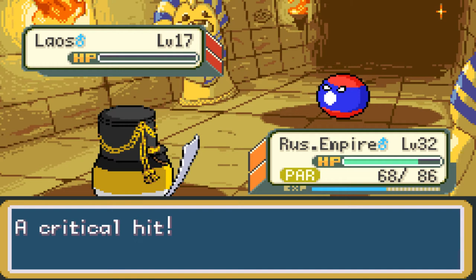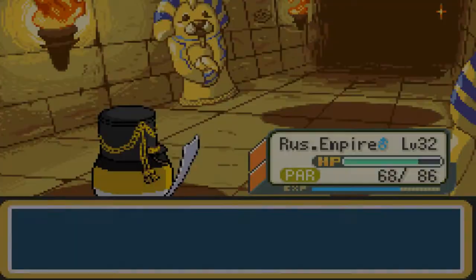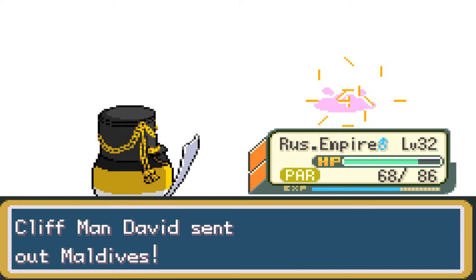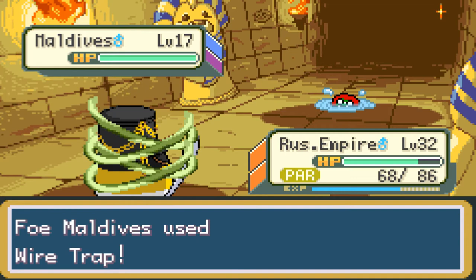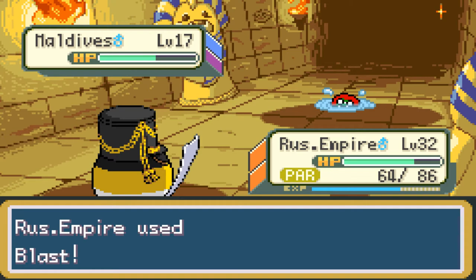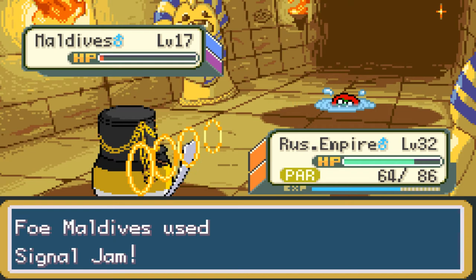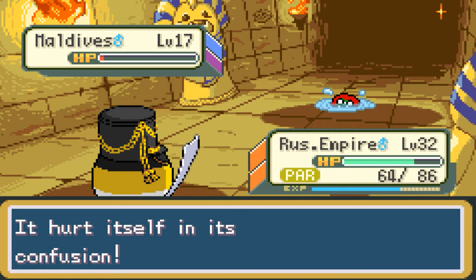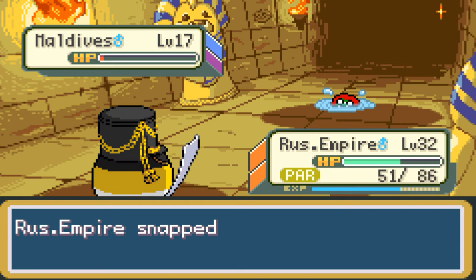Now they're sending out Modives — level 17, Water Poison type. Use Blast — hope that does some damage. They use Wire Trap — great, that's a problem. Russian Empire is paralyzed; it can't move. Use Blast — they got nearly one shot. Modives used Signal Jam and missed. They're still paralyzed. Use Blast — Signal Jam once more confused the Russian Empire. Now we're getting hit with two status effects: confused and paralyzed. It hurt itself in its confusion, doing about 10 damage. Modives used Wire Trap again. We snapped out of confusion. Blast is going to take out Modives. We got 382 EXP points for Russian Empire. Cliff Man David was defeated — 'I burnt out.' 544 Poké Dollars. 'I'm going to cool off for a bit.'